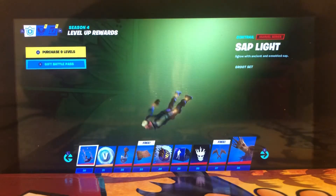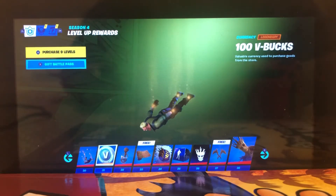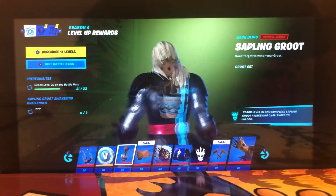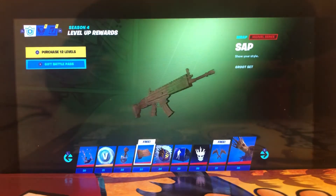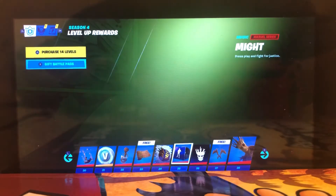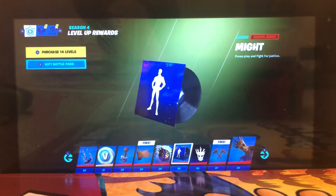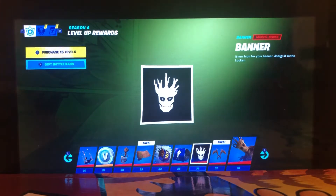Now getting into my second favorite hero — Sap Light. 100 V-Bucks. Oh my god, they got Baby Groot! Oh my god! Alright, we got Sap Wrap, Groot Glow — I actually kind of like that. Groot Banner — I will actually use that.